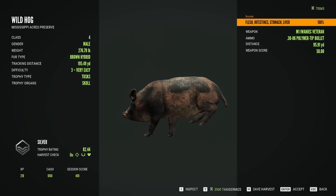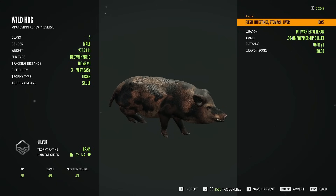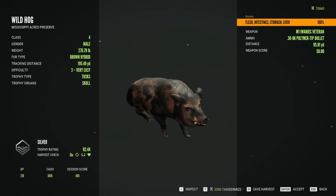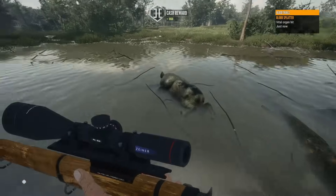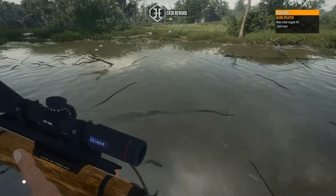This one was a brown hybrid. Wait, what? Wild hog — brown hybrid is common. That's so weird, I've never seen one of them before. And this guy is a black gold. Oh, it was a bad shot. Damn.